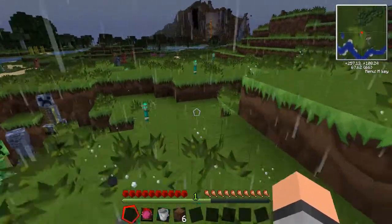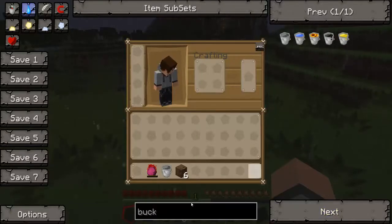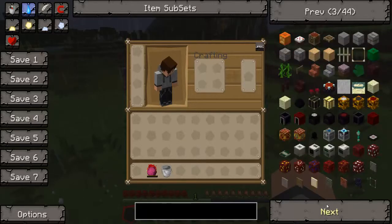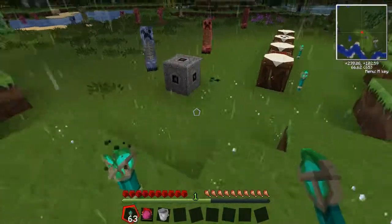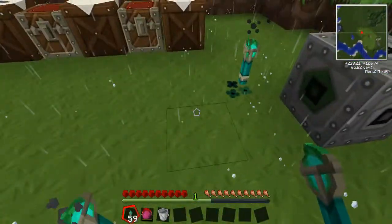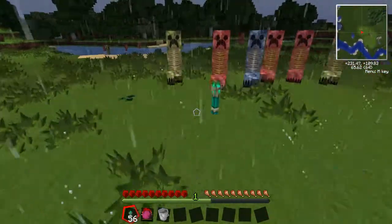We're slowly walking away from those creepers. I actually want to spawn some interdiction torches because I want to completely mob-proof my little base. It's not really a house per se but more of a little base with some little flowers around it.